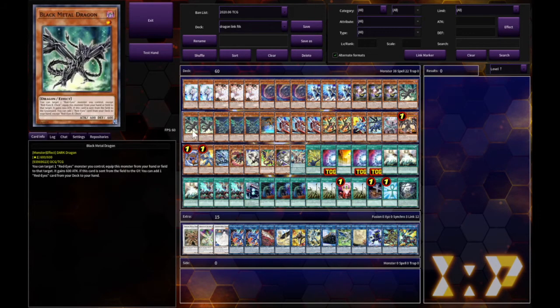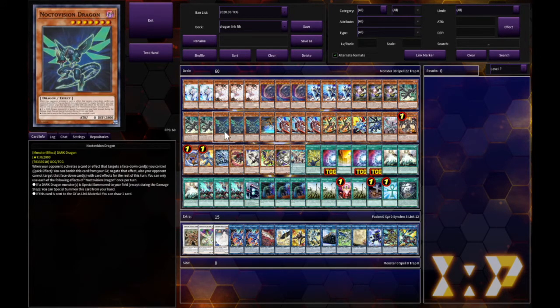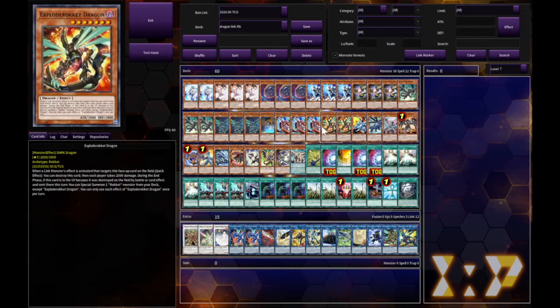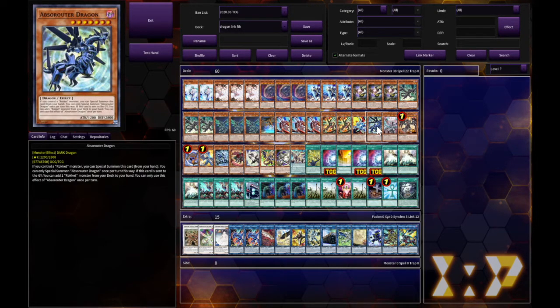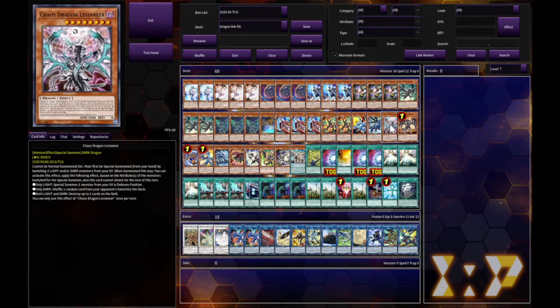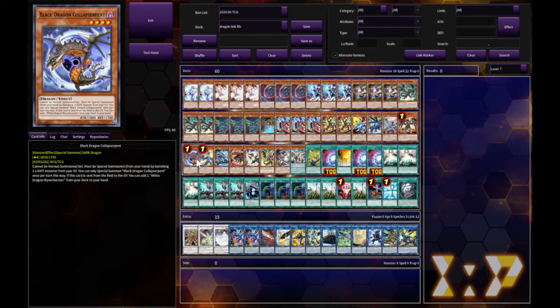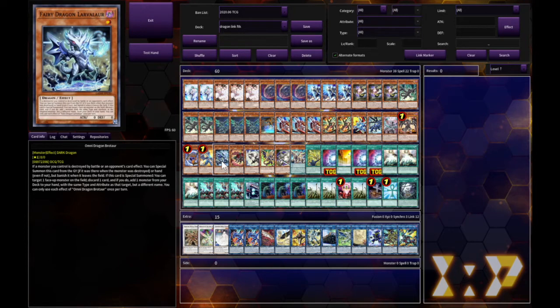Three Black Metal Dragon — once it's sent to the graveyard it lets you grab Red Eyes Darkness Metal. Three Noctivision Dragons as another combo. Then three Rocket Tracer, which is obviously the heart of the deck, along with Explode Rocket Dragon. One Absolute Dragon, because you can send it with Dragon Shrine or Foolish Burial. Cast Dragon Levianeer is just that backup plan — along with one-card combo starters, which is probably why some of these are limited.